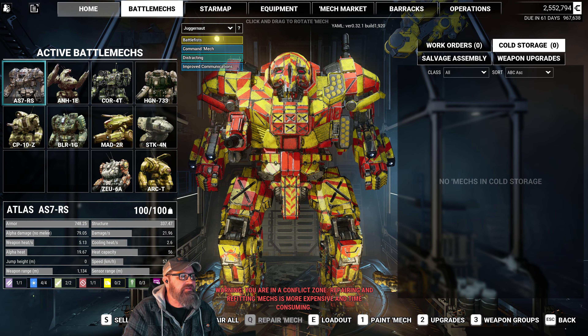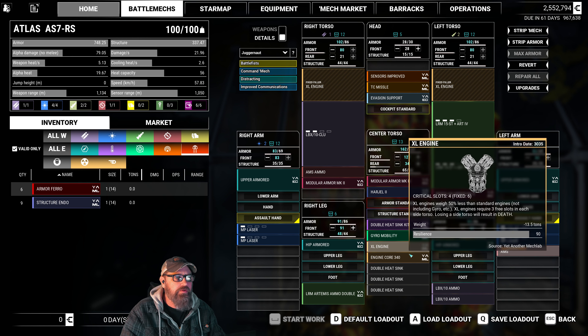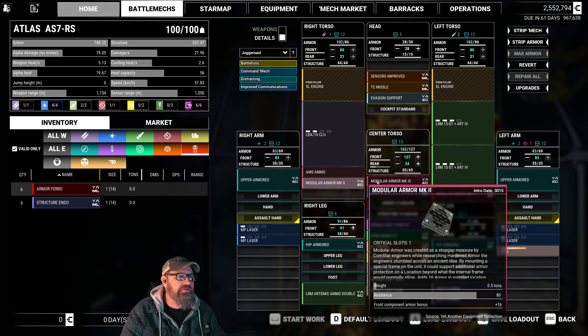This is what we've got at the moment. This is our Atlas RS. LB-10X, two LRM-15s, four medium pulse lasers, AMS, exactly as we said. Put a 340 in it with XL, mobility, hard gel, some armor.